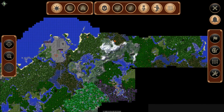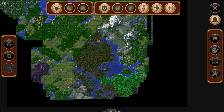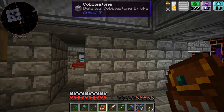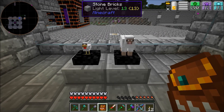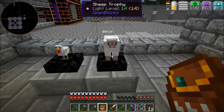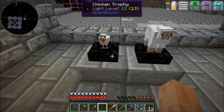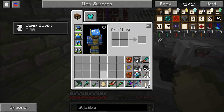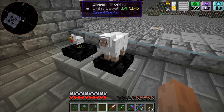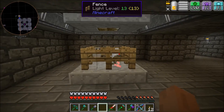I explored all over and looted those chests in there probably three times, and killed anything I found — animals, whatever. I got a sheep trophy and a chicken trophy, apparently like a one percent drop rate. If you right-click the chicken it makes chicken noises and gives you an egg; the sheep baahs like a sheep. I already put one egg in here.